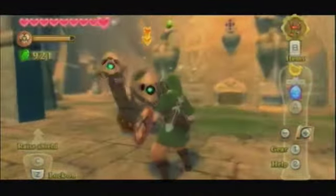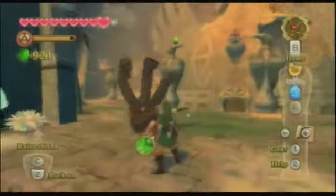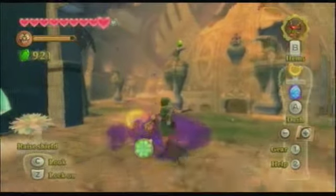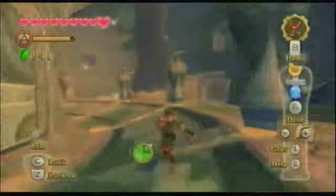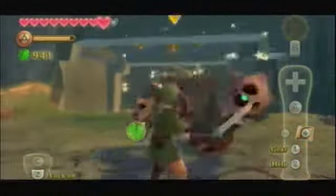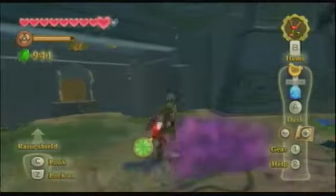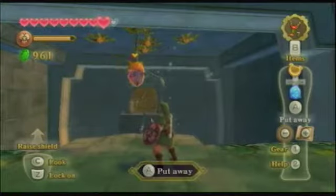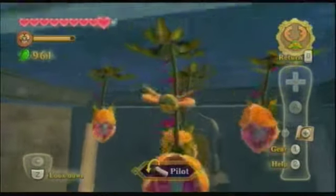You jerk! Definitely you want to bring a stronger shield when you're coming here, because the enemies are definitely much tougher and your shield might break. Alright, I'm glad these guys are going down faster than before. We have a couple Quadrababas here.